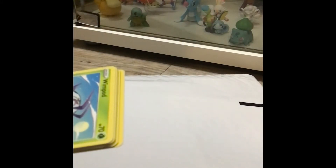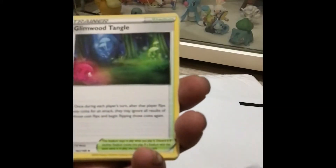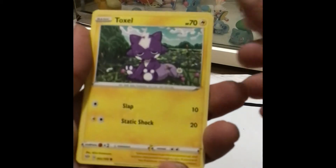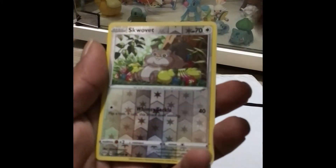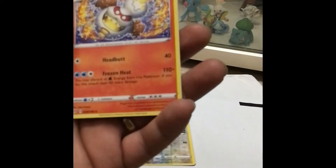Let's see what this Darkness Ablaze has to offer since I haven't been really lucky with them. We got a lightning energy, dark energy — Toxtricity, Tangela, Runrig, Wingull — and a reverse holographic.